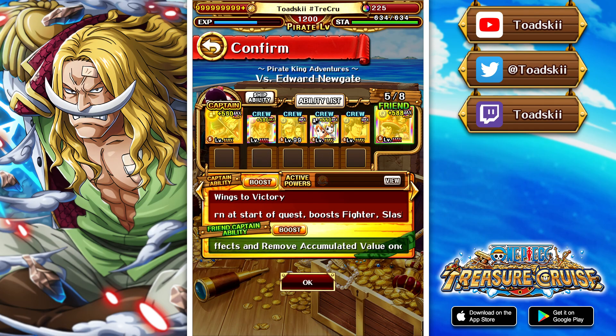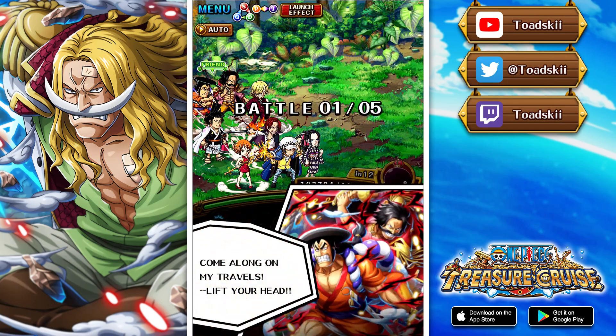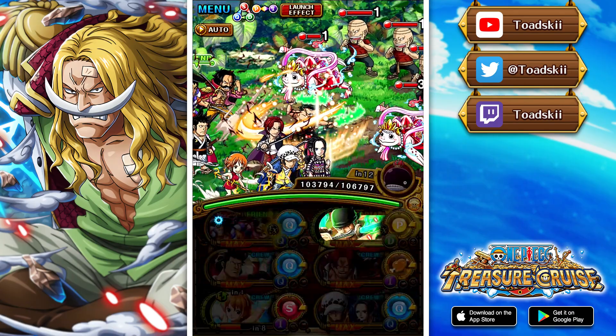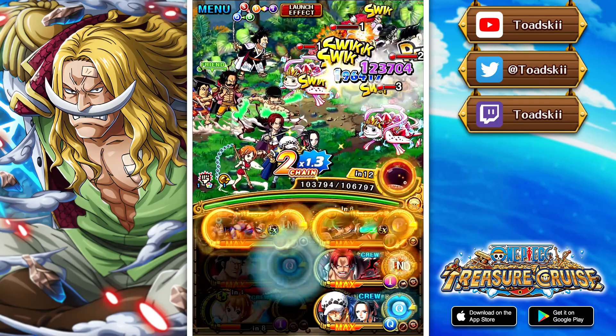Moving on to the secondary team — we're going to be using Zoro and Sanji as our main captain, still using Roger and Odin as the friend captain. We want to make sure we get the super switch on the final stage.